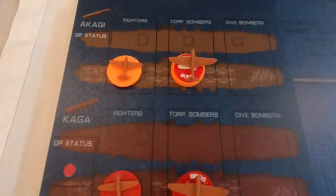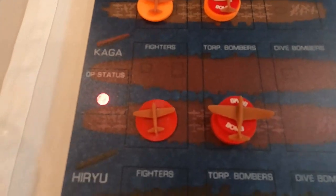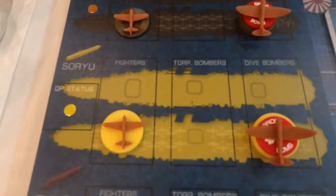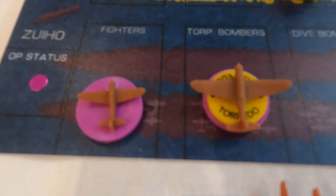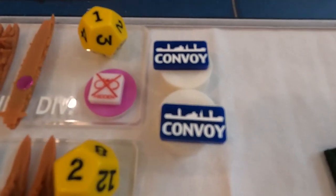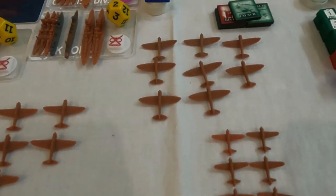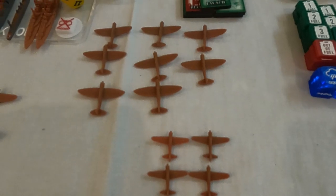On the carriers' decks, there are two fighters and three attack bombers loaded. The Soryu and Hiryu have dive bombers waiting in the hangar instead. The Zuho gets four aircraft when it comes in as a reinforcement, with attack bombers loaded with torpedoes. The Japanese also have convoys to invade Midway. The extra sculpts here are available in case a task force splits and needs additional pieces.